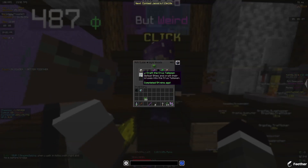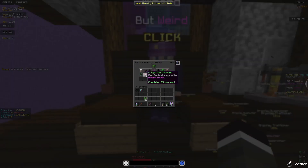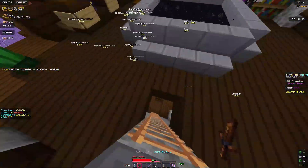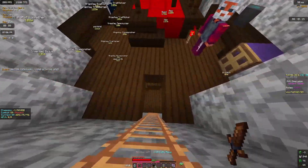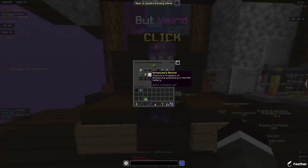Crafting the crux talisman: put eight cruxes inside of the menu and there you go. The 'I the Intruder' quest you already have completed if you already did the Portal quest. So you don't need to do anything extra there.